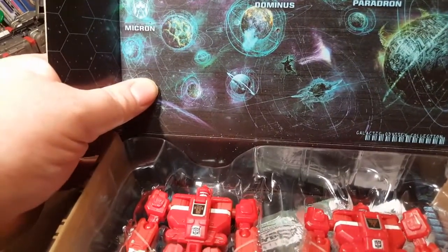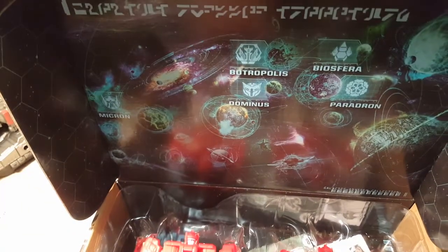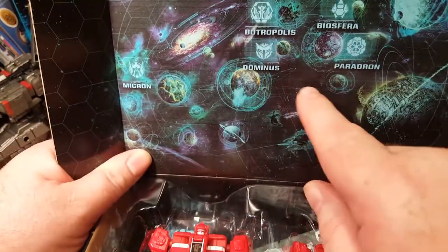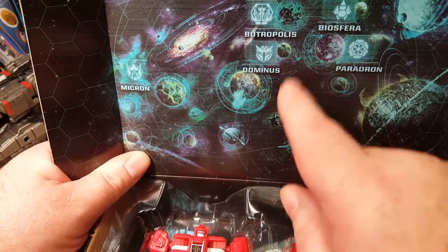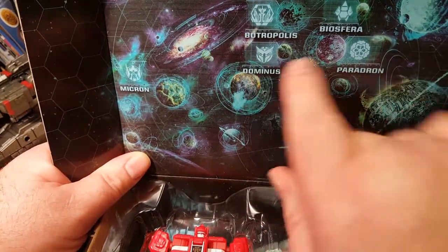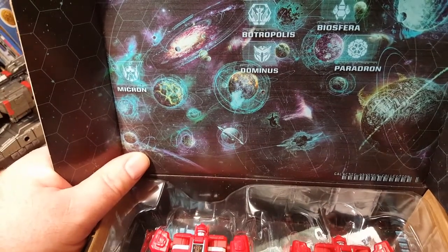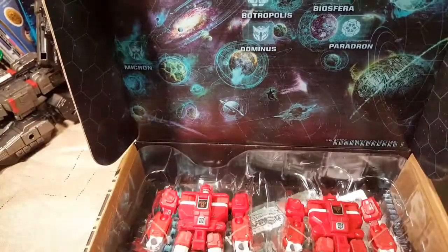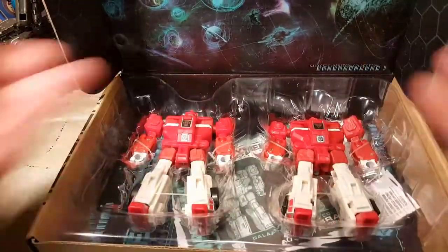Here's our map on the back. There were five parts to the Galactic Odyssey Collection — I have Micron, I have Botropolis, I don't have Dominus, and this is Biosfera. I need Dominus and Paradron, and I think those are still readily available. I know this one is quite expensive, and the Dominus one is going up in price as well. But I really wanted these two initially, and I do have those. We'll be right back after a quick cut to release these guys from their plastic prison.